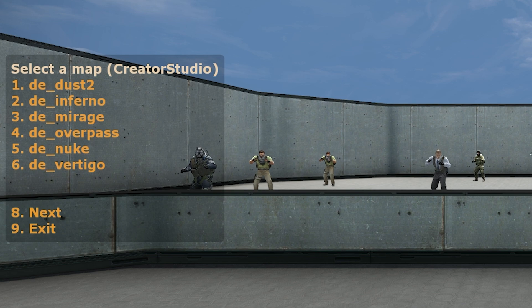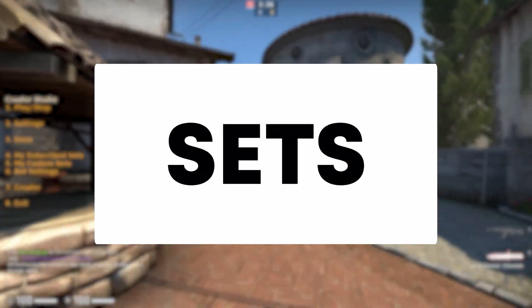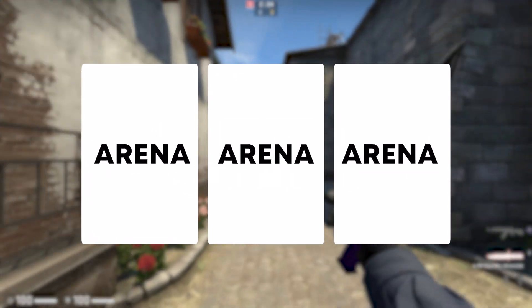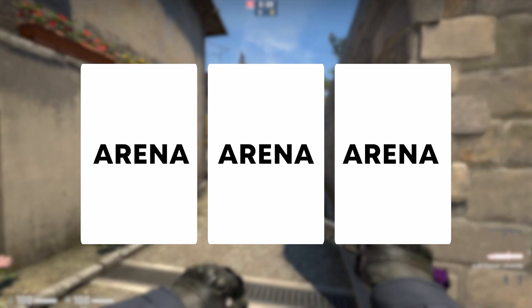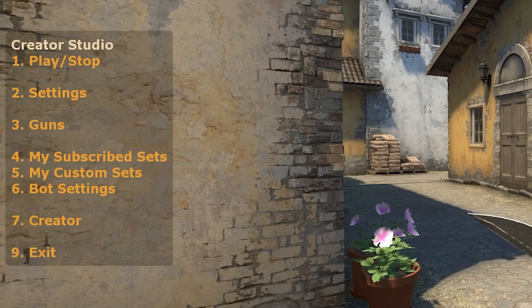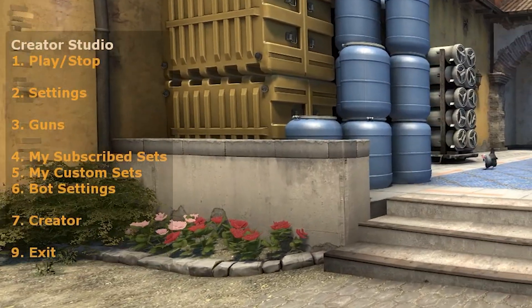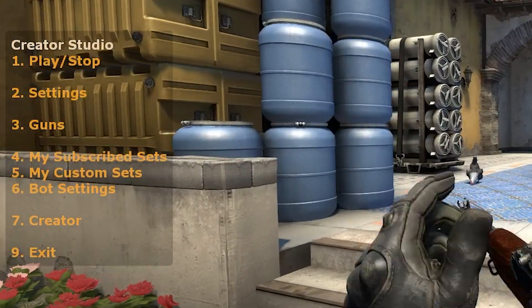So now that we have loaded into our map of choice, we can begin to create an arena. Now if we want to create a set, we would need to create multiple arenas, so let's just start with one arena for now. First, let's open up our menu using the .menu command. This is where we can manage some of our settings for our arenas. But for now, let's just go to option 7, Creator. This is where the magic happens.